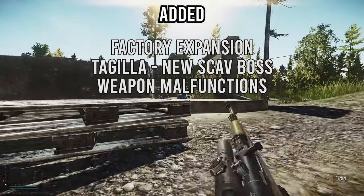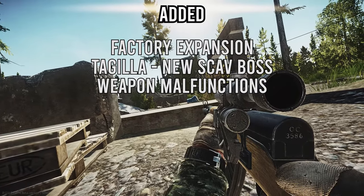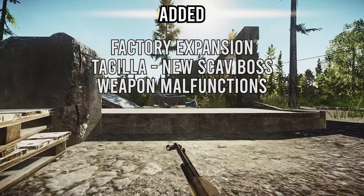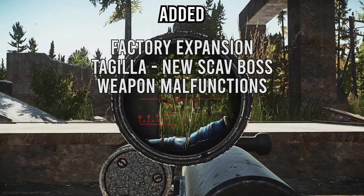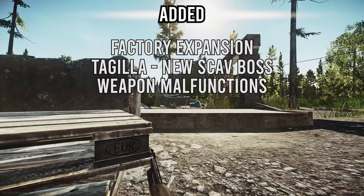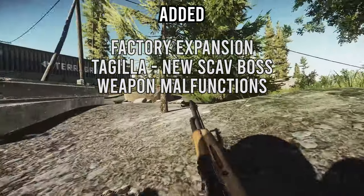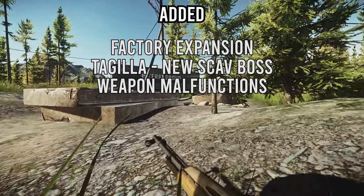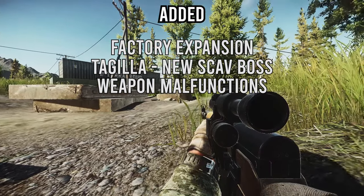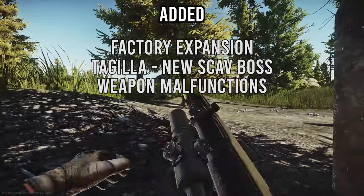Moving on, we have the first iteration of weapon malfunctions and technical deterioration. Any weapon can misfire or jam regardless of durability, though lower durability increases the chance. Misfires can be resolved in different ways — the Shift key default hotkey to pull the bolt back will fix many jams. They've also reworked how guns deteriorate when firing: certain ammo and weapon mods affect deterioration speed, and there's a new stat in the inspect menu called Durability Burn showing how quickly condition degrades.